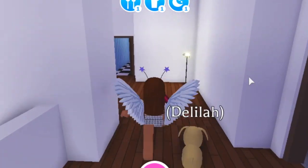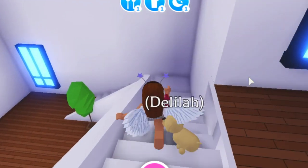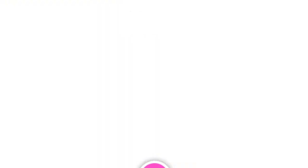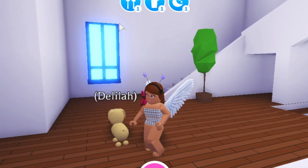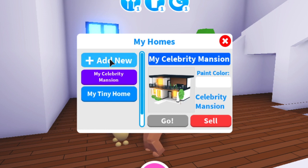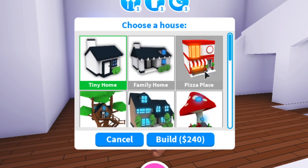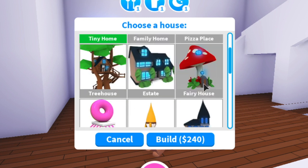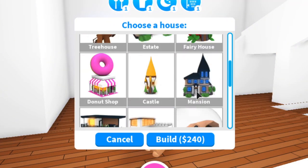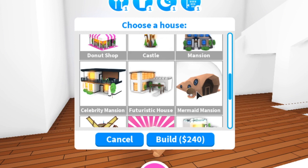Now I'll go show you guys the car that came with this house. I think it was 800 Robux for this house and the car. So this is the celebrity mansion, and if you go to add new, these are the many different homes — and even a pizza place, a tree house, a fairy house, a donut shop. That's pretty cool — it's kind of like having different plots like in Bloxburg.